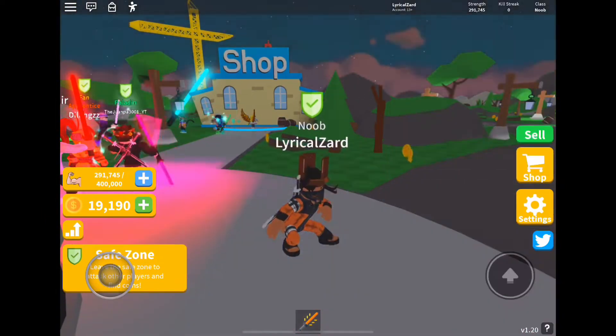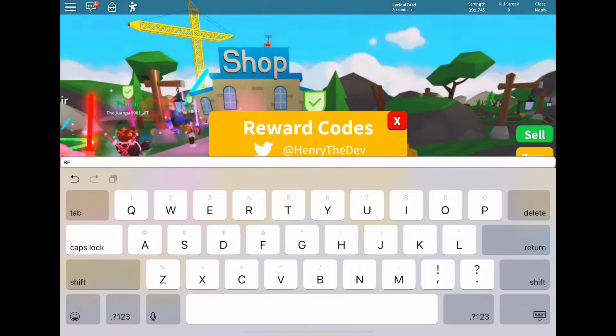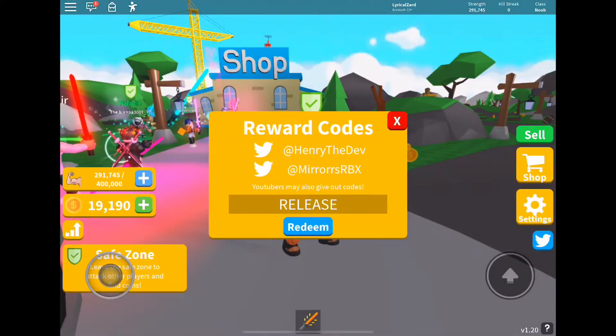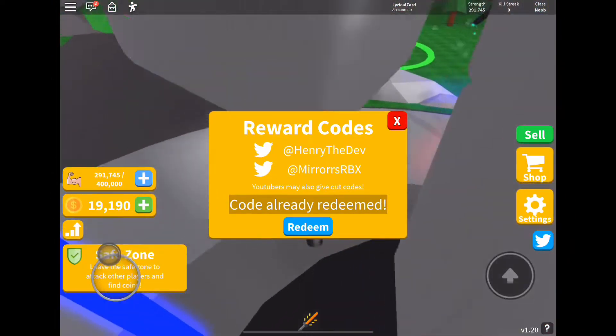So the first code is 'release'. I already redeemed that and it should give you 150 coins, I think.